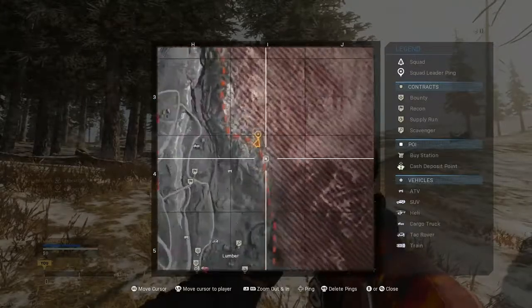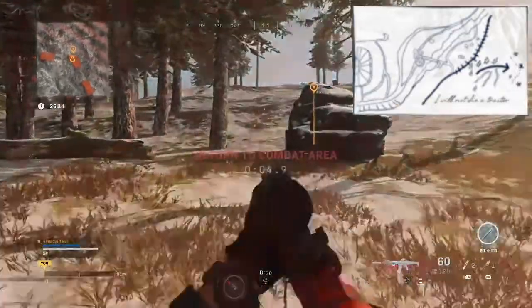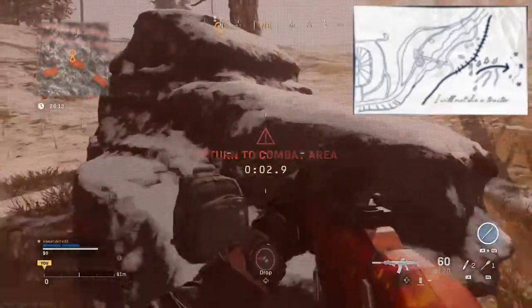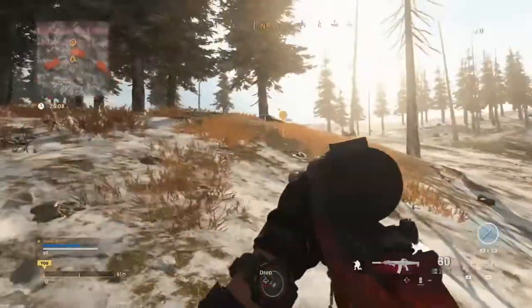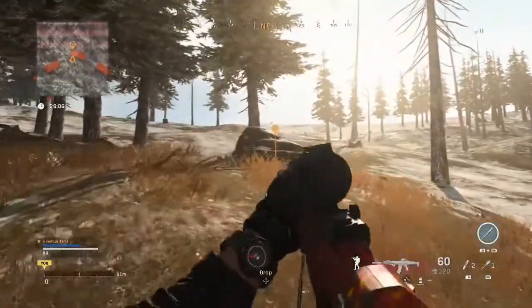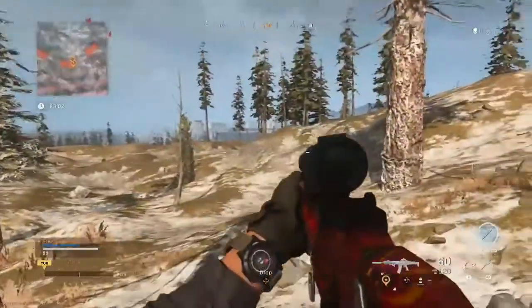After collecting the fifth piece of intel for the Old Wounds mission, a final objective will reveal a map that reads: 'I will not die a traitor.' Fans that visit the location marked on this map will find a backpack. People speculate that Frank Woods may have escaped through this area.